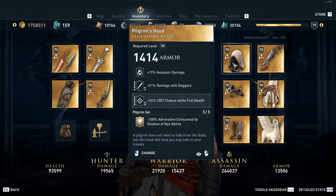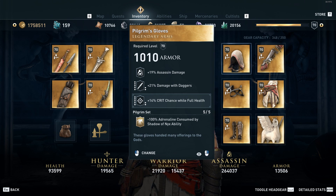For the head we have assassin damage, damage with daggers, and then what you're gonna notice on primarily all of these pieces is I'm ramping up my crit chance so that I can crit as often as I can with rush assassination and regular assassinations on this build. So that's why I engrave it with 14% crit chance while full health.